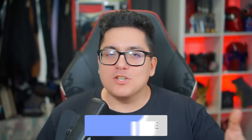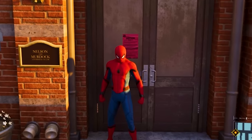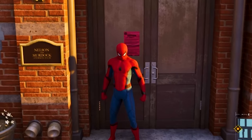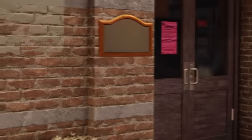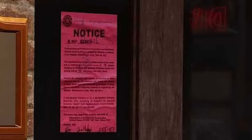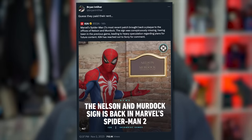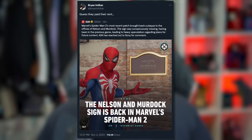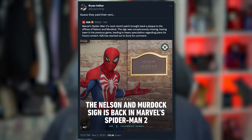If you go all the way down into Hell's Kitchen, there's a building that has a sign for Nelson and Murdoch's law firm. We all know Nelson and Murdoch's law firm can be found within Marvel's New York, specifically in Hell's Kitchen. In the first two games it was just Nelson and Murdoch with their own spot. IGN found that the sign for Nelson and Murdoch was missing and there was an eviction notice, but as of when this was recorded, the game has been updated — the Nelson and Murdoch sign is back and the eviction notice is gone.